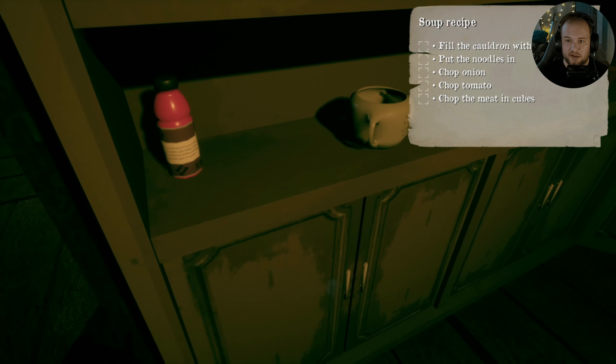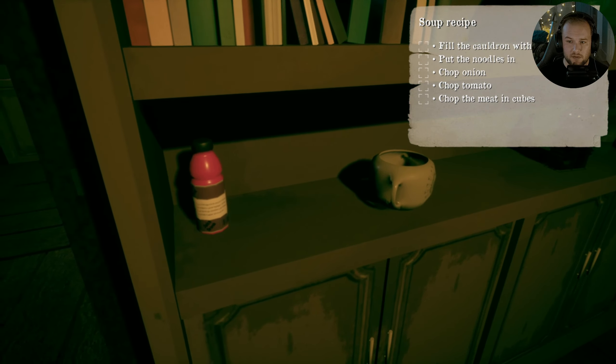What's this? Soup. Fill the cauldron with water, put the noodles in, chop onion. Let's do it on my own time. Hey I found a kitchen. Fill the cauldron with water — let's find the cauldron. You mean this? We're going to fill it with water. Lot of water. Well that was exciting. Let's put that there I guess.